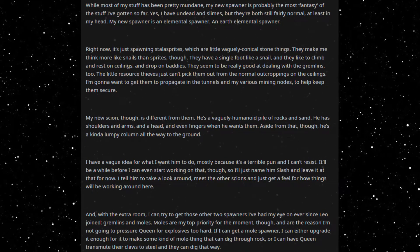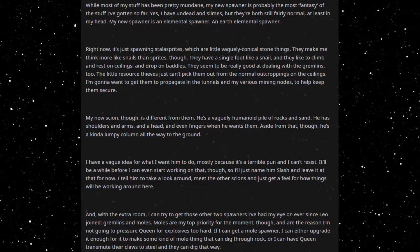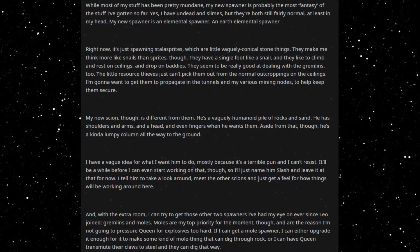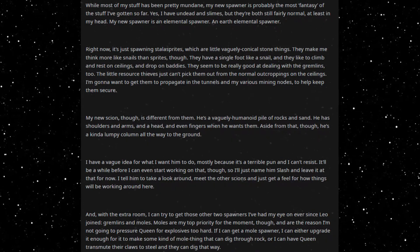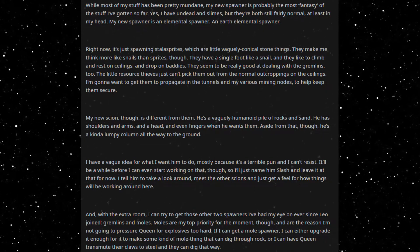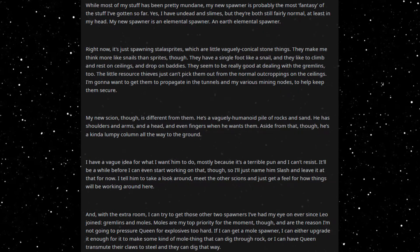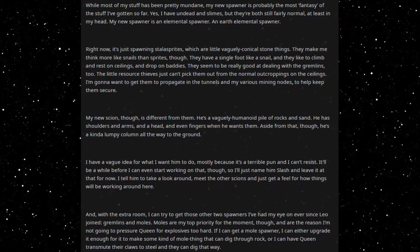My new scion though is different from them. He's a vaguely humanoid pile of rocks and sand. He has shoulders and arms and a head and even fingers when he wants them. Aside from that though, he's a kind of lumpy column all the way to the ground. I have a vague idea for what I want him to do, mostly because it's a terrible pun and I can't resist. It'll be a while before I can even start working on that though, so I'll just name him Slash and leave it at that for now. I tend to take a look around, meet the other scions and just get a feel for how things will be working around here.